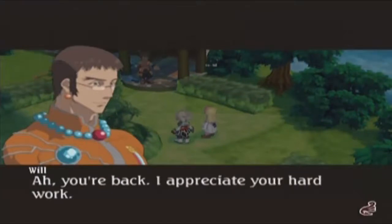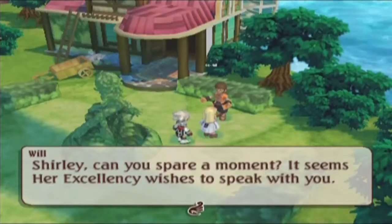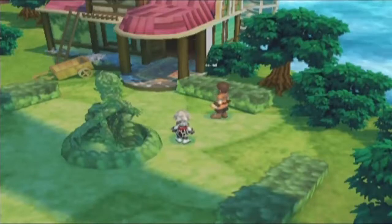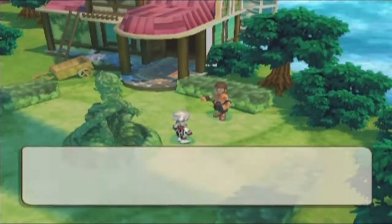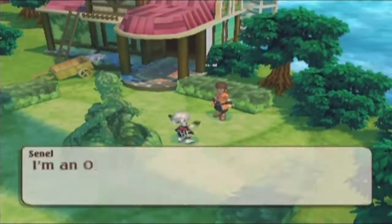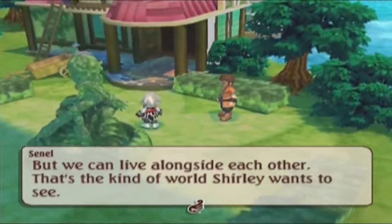Oh, you're back — I appreciate your hard work. Shirley, can you spare a moment? It seems Her Excellency wishes to speak with you. Of course, I'll go see her at once. Are you sure you're all right with this — having Shirley act as a diplomat? You're together in the same city and yet you don't even have any time to see each other. I'm an Orerines and Shirley's a Ferines — there's nothing we can do to change that. But we can live alongside each other — that's the kind of world Shirley wants to see.